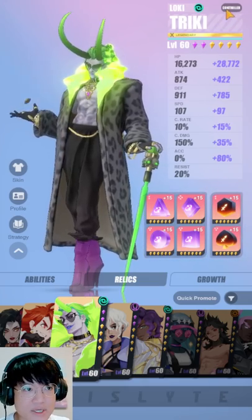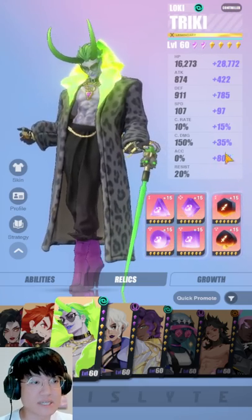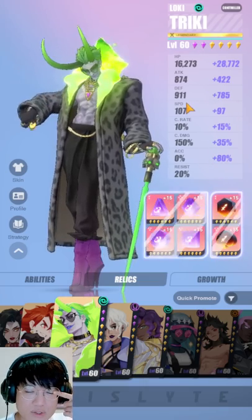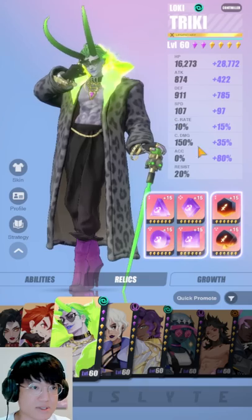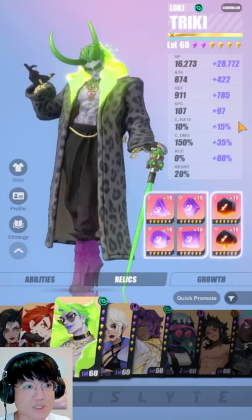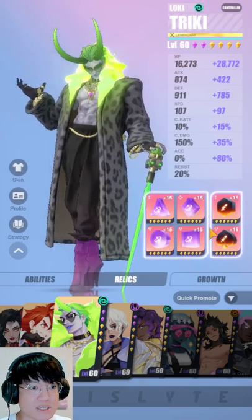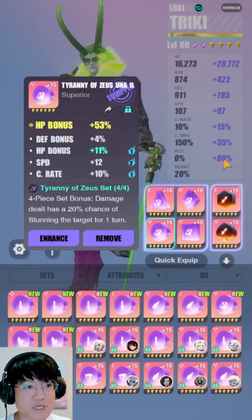Here are the stats. For all controllers and most supports as well, you might want to have 80% accuracy — this is like the perfect amount — and as much speed as you can. You do not need to be the fastest on your team, probably like the second or third fastest. His base HP is super high, so giving him a lot more HP is going to be easier and more optimal as well. So HP, HP, speed.